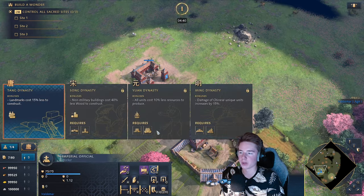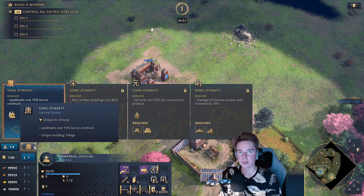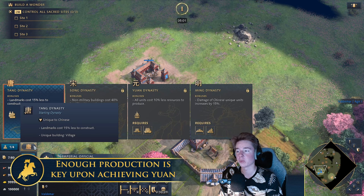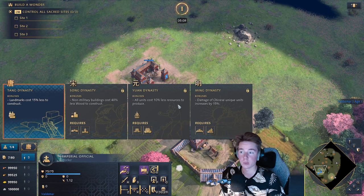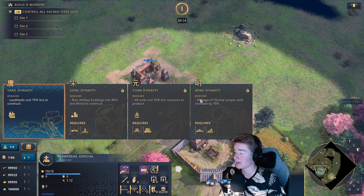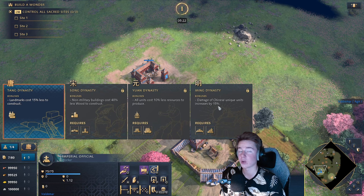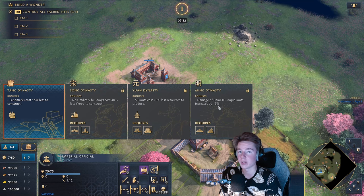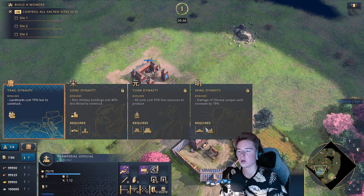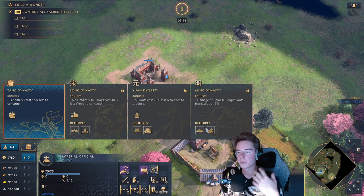The Yuan Dynasty provides Pagodas — no Fire Lances, unfortunately. It makes all units cost 10% less resources to produce, meaning we can produce a lot more overall. You'll need more production buildings to fit the eco output once Yuan Dynasty is unlocked. It's a strong mid-game dynasty when you're pumping out more advanced units. The Ming Dynasty is absolutely insane — damage of Chinese unique units increases by 15%, essentially a flat university upgrade on all your unique units, which you'll primarily be running.